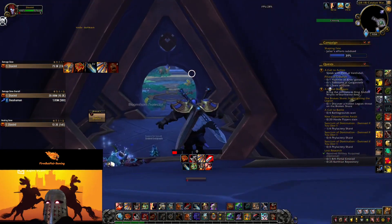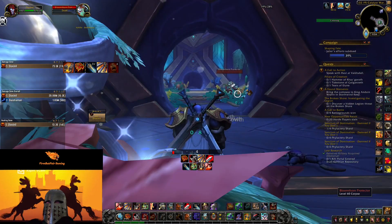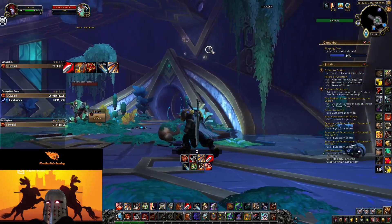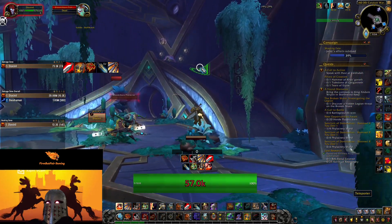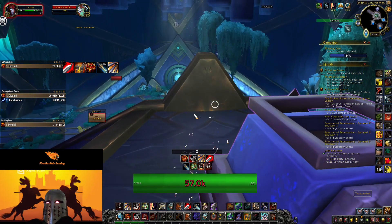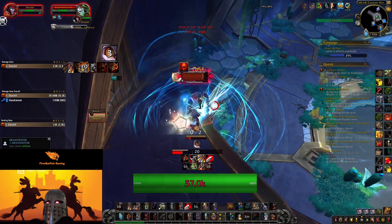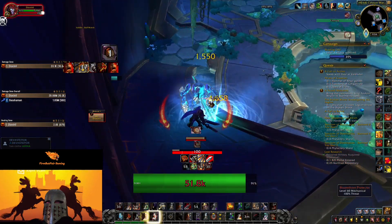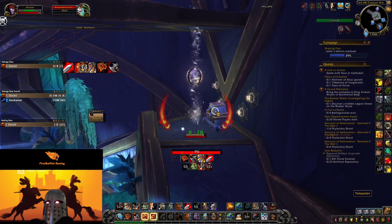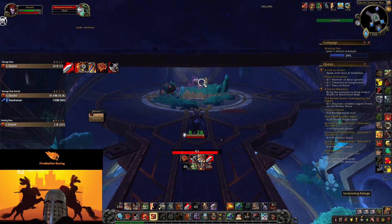You're going to come down and the treasure will be lowered. Just need to go up and activate it at the teleporter — click on it. It probably didn't work because I was in combat, so we'll just deal with this. Now we're out of combat; now we'll click on the button. Now we're warped up, and here we are with the undulating foliage.